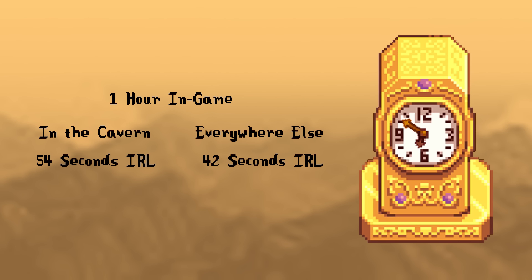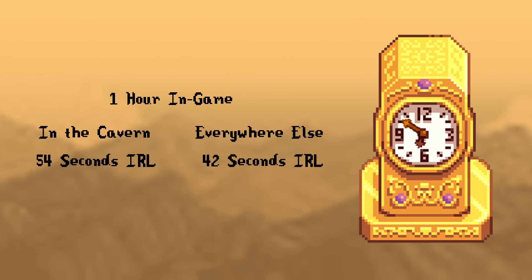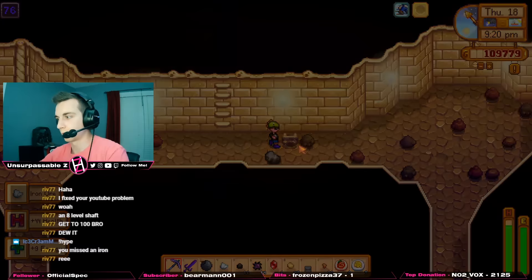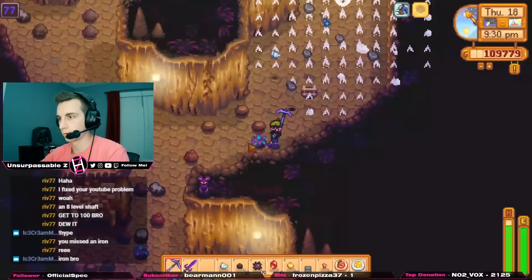There is a special mechanic unique to this area that will work in your favor while you're mining. While in the cavern, time actually moves more slowly than it does in every other part of the world. Normally 1 hour of in-game time is 42 seconds, but in the cavern it is actually 54 seconds per in-game hour. This mechanic has two consequences: you will have more real time to explore the cave, which means you'll be able to go deeper. However, buffs from food will not actually last as long in terms of in-game time, but it should be considered while you're planning what to take with you.